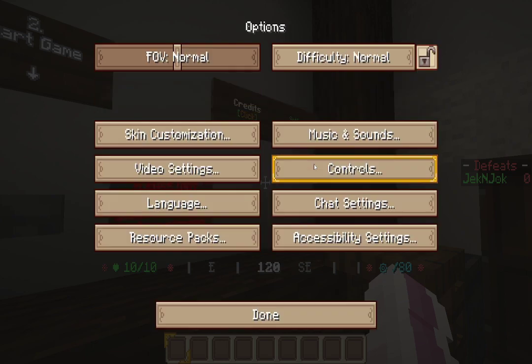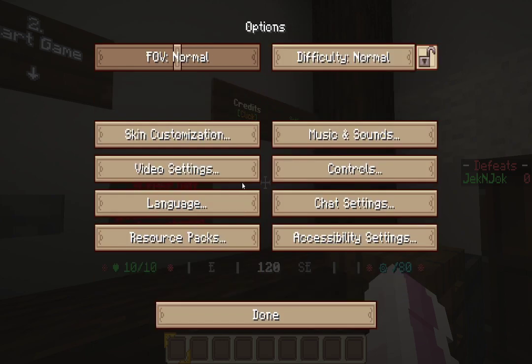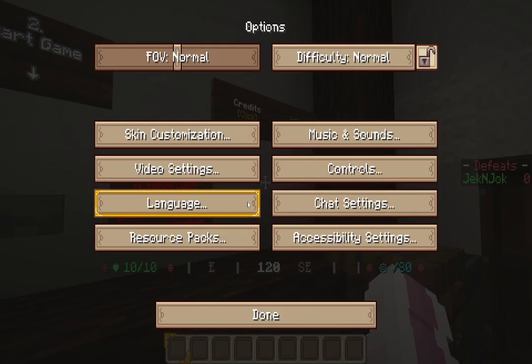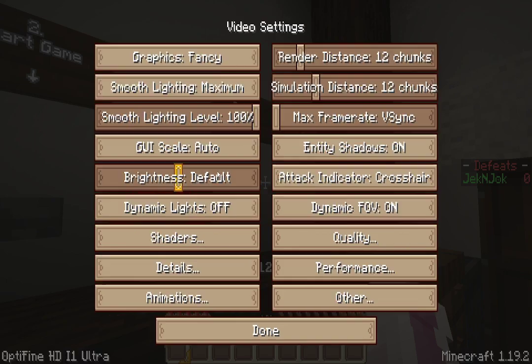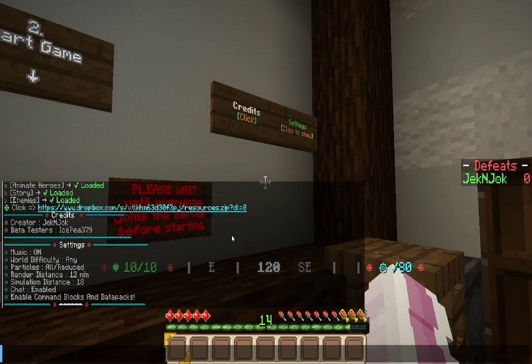So, render distance. Render distance — I don't know where to find that. Render distance is 12, minimum I think. Distance was 18. 18.